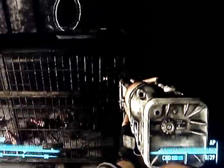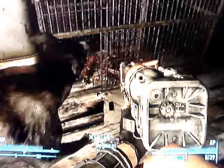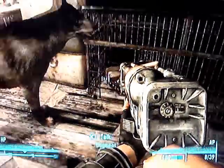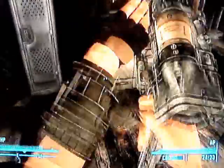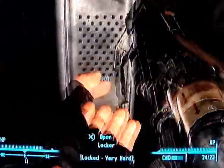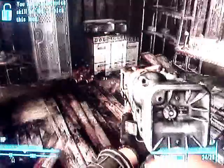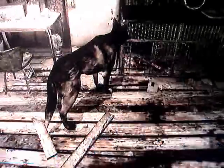In here you'll find two very small radroaches named Fluffy and Jitters, which Dog Meat will promptly kill. I feel very bad for them. So right there is where the Victory Rifle is — in that locker. I do not have 100 lockpick, which is why I brought Dog Meat.